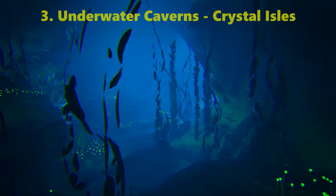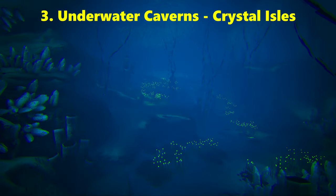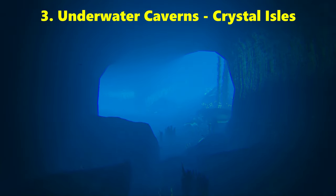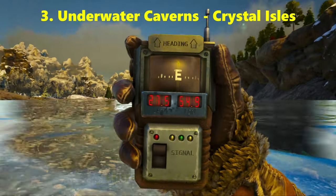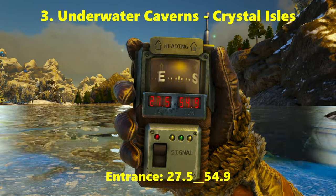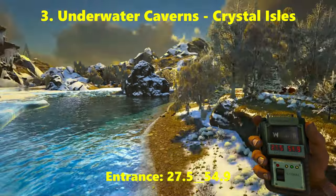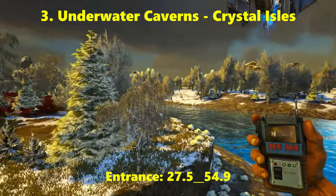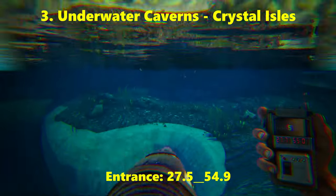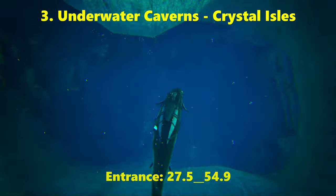Coming in at number 3 on the list are the underwater caverns on the Crystal Isles map. These caverns are great for farming blueprints and there is a very high chance you can find a Rex saddle blueprint or saddle in these tunnels. The best entrance to this cave is at 27.5 latitude, 54.9 longitude. If you just go into the water from this location you will find a big crater going down, which will bring you down to the entrance of the cave.